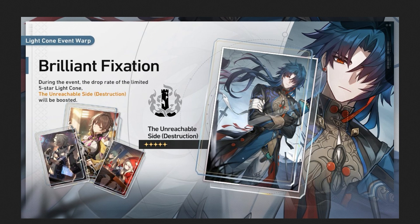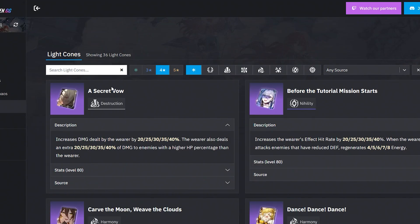So if you want to invest for a character like Blade and you love him that much, or you love other characters that you really want to get these light cones for, it's up to you — it is a good banner. You have Kafka, you have Blade here, and other characters in the future. Every multi you put in this banner is kind of a win. First up, you have Secret Vow, which I would say is the second best light cone for Blade minus his signature one. It increases the damage dealt by the wearer by a certain percentage — superimposed, that's 40%. The wearer also deals an extra 40% of damage to enemies with a higher HP percentage than the wearer, so most of the time you're proccing an 80% buff, which is very nice.